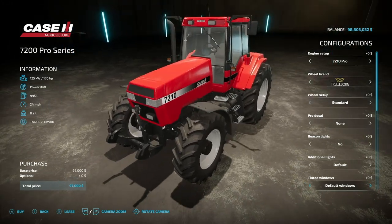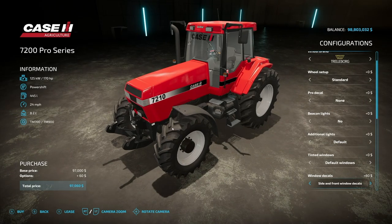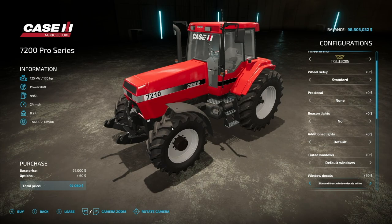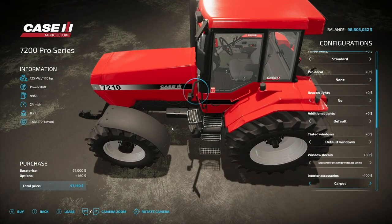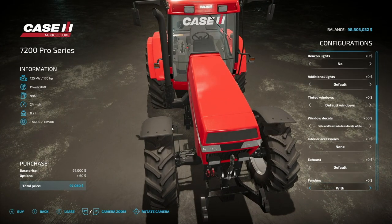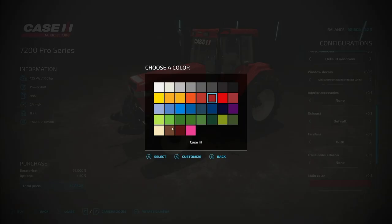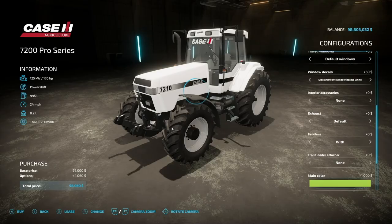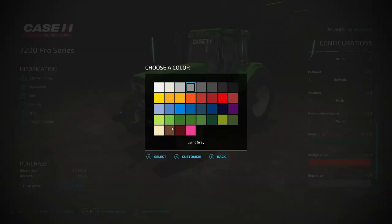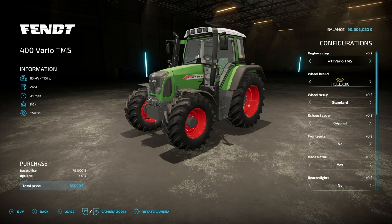We have tinted windows with a couple different shades. Window decals include a side window decal with a little Case IH above the rear tire, on the very front, and a different decal setup — you can actually do both. Interior accessories include carpet and a table on the right-hand side. Exhausts start default but you can go chrome with different tips. Fenders with or without on the front, front loader attachment: Quickie, MX, or none. Main color starts with Case IH but you could change it to literally whatever you want. Design color and rim color round it all out.